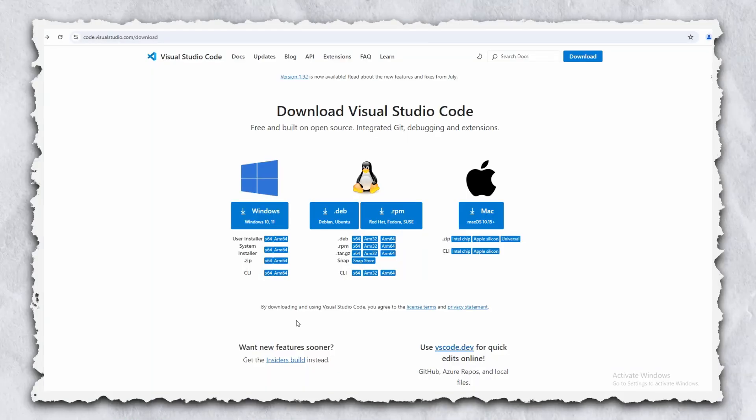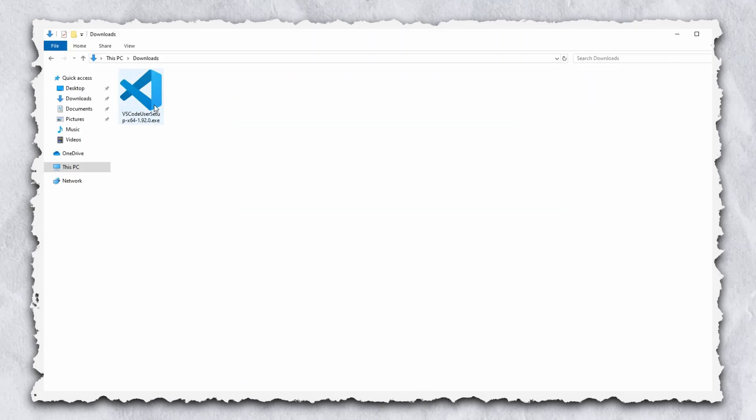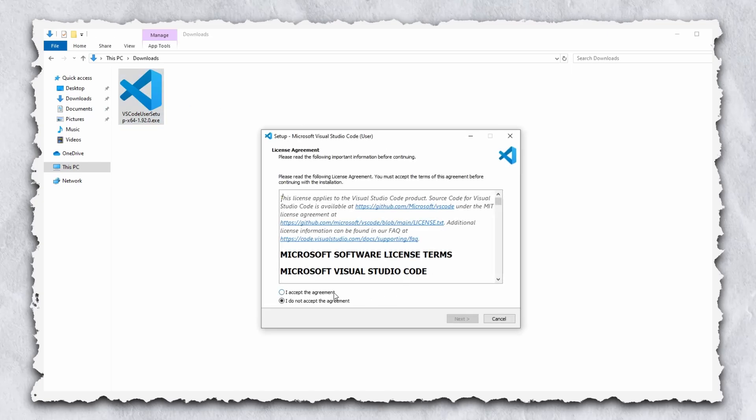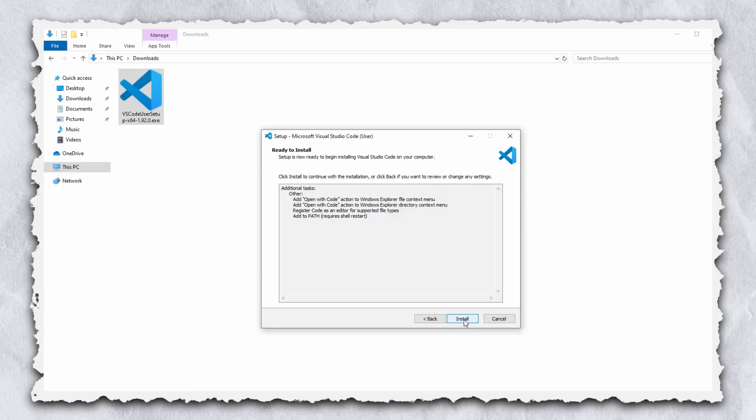To install VS Code and set it up for data pack development, you'll first want to click on the link in the description to open the download page. Then click the download button for whatever operating system you have. Once the file is downloaded, open it up and click through the installation process. Now make sure you tick these two "add open with code" action options, because they'll be important later.